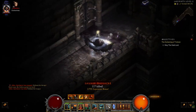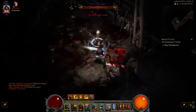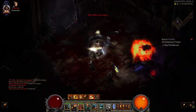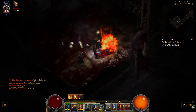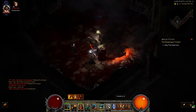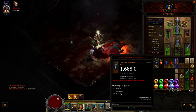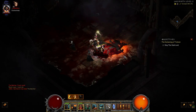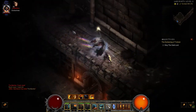Get everything, open everything — you only get to do this once a year. There's the Butcher. Pick up the Butcher cleaver — you want to pick everything up. Got the cleaver, got him. Kill all your bosses.